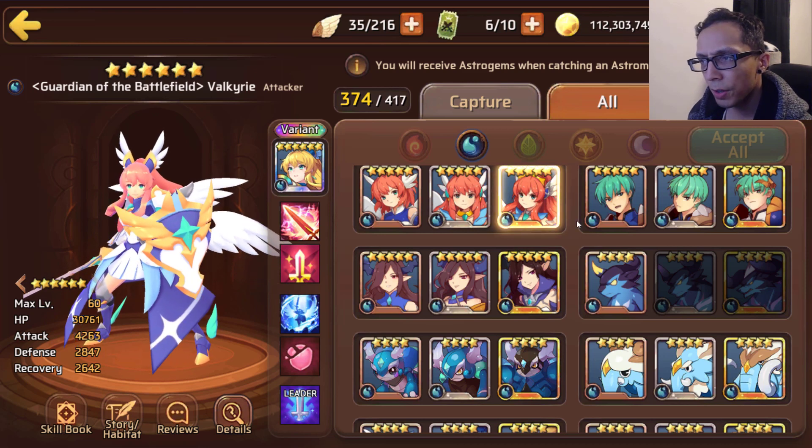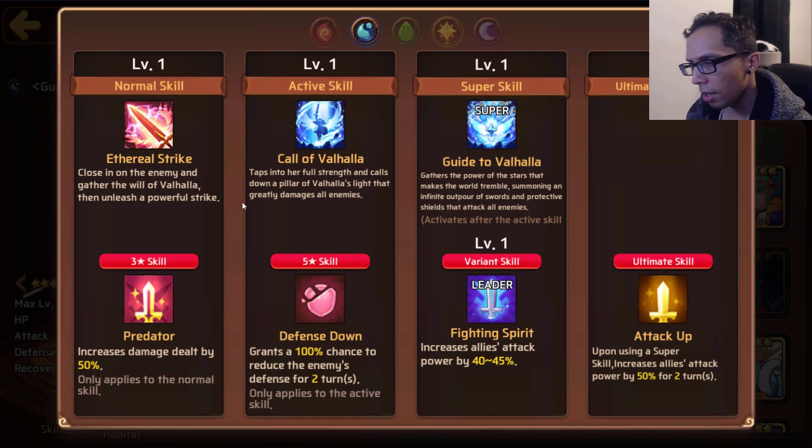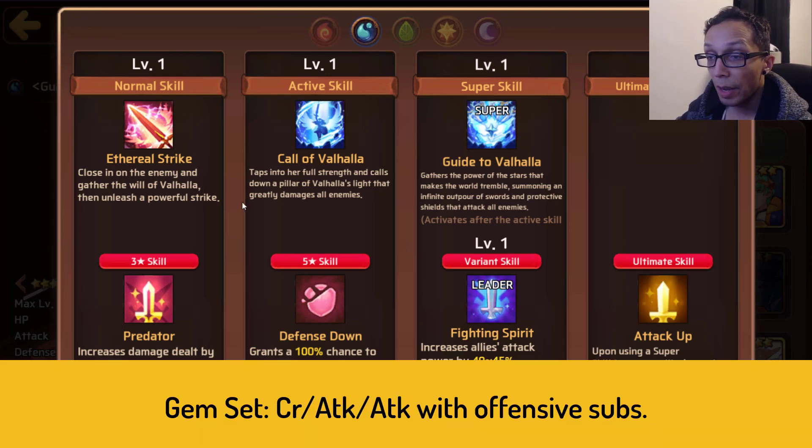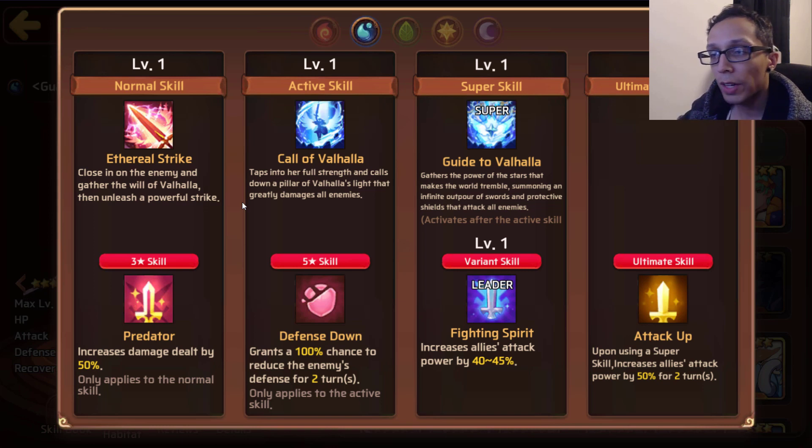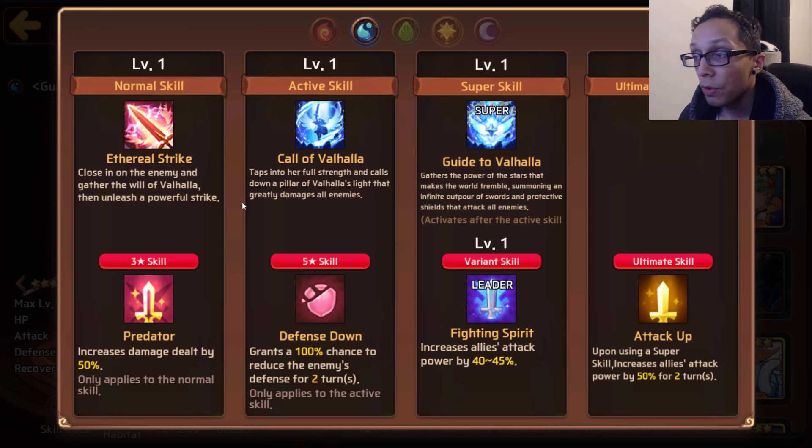Moving forward we have Water Valk, who is an attacker type coming in with 30k HP, 4.2k attack, and 2.8k defense. For her three-star skill she has Predator, which increases her damage dealt by 50%. Her five-star skill is Defense Down, which grants 100% chance to apply defense down on enemies for two turns. Her damaging skill is on the three-star, and the five-star helps apply more damage - shred their defense, then hit with Predator again and hopefully they're dead.